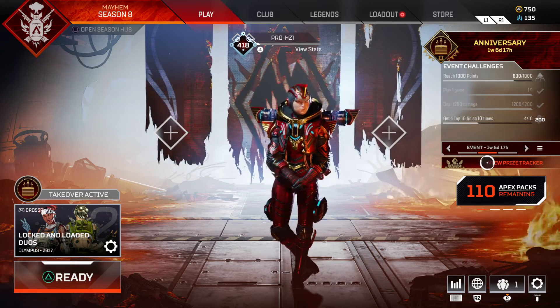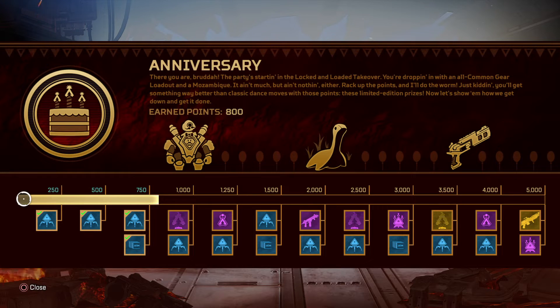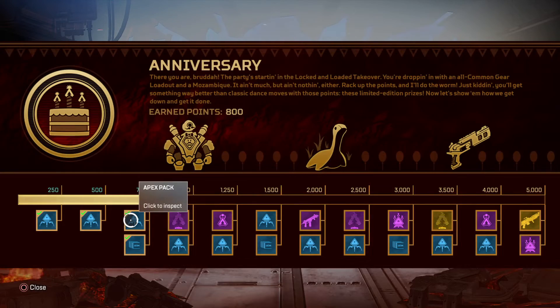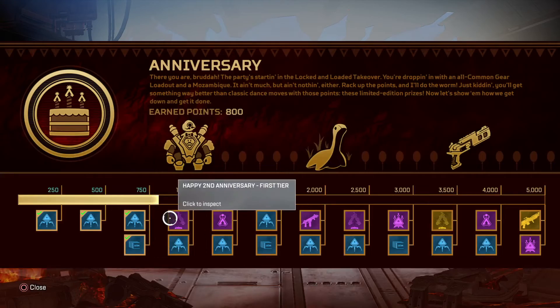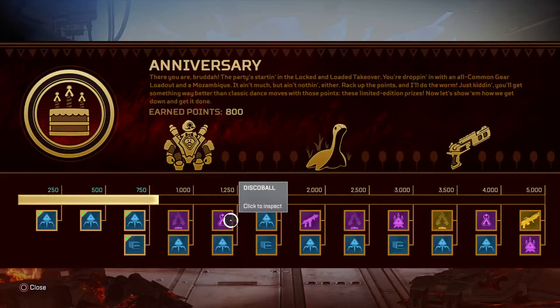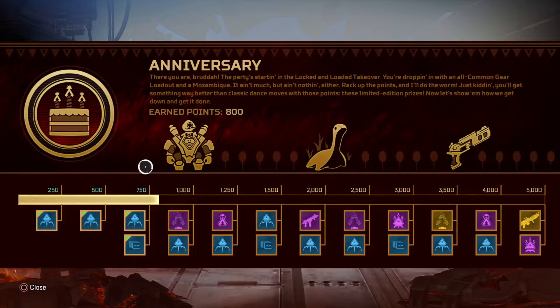The prize tracker is right here — you just click on it and this is the prize tracker. We've got here some apex packs; all you've got to do is earn points by playing through. You can get apex packs, blue ticks, rare ones, some cool stat trackers, and some really cool holo sprays — like this disco ball. Who doesn't like a good disco ball?